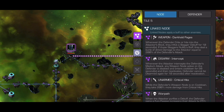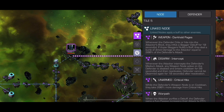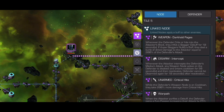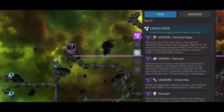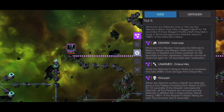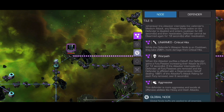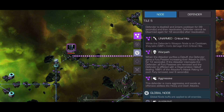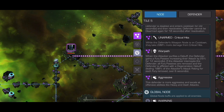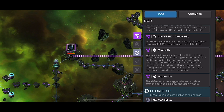If they nullify a buff, we'll get a burst of damage which we don't want. We disarm them by intercepting them and then they get 200% more damage from crits. On the warpath node, if the attacker purifies a debuff, the defender gains a fury. If the attacker intercepts, all the furies are removed and the defender is inflicted with a degen.